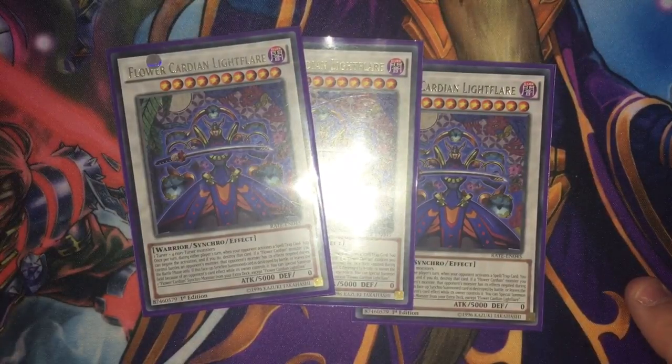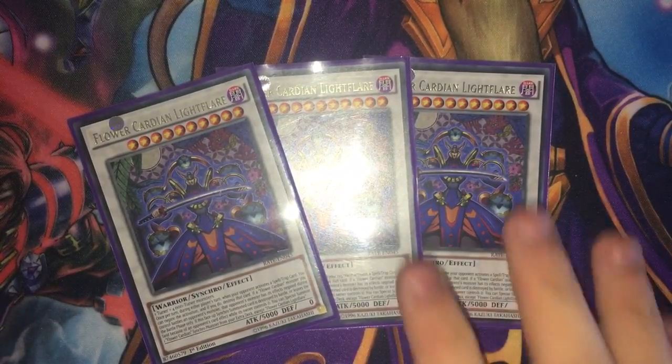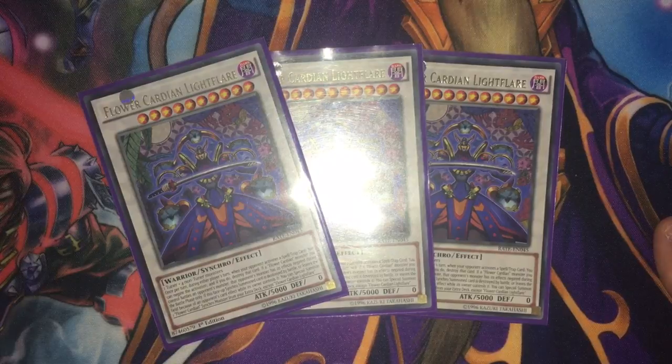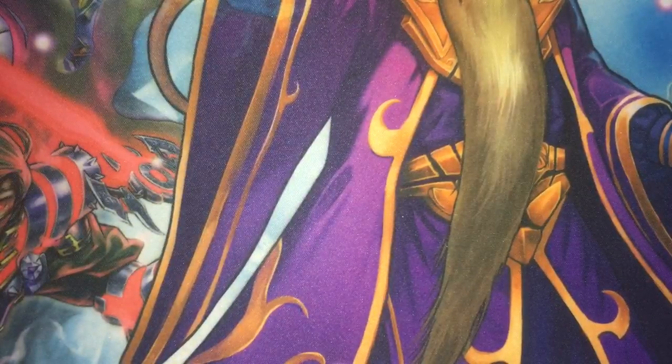Triple Light Flare — I know you could probably only get one or two out per turn, but by running three, if you're up against Tierra and you're forced to banish cards from your extra deck, you've got multiple copies. So you don't have to send all three just to keep the Light Showers and the Borderflys. What it does: once per turn during your opponent's turn, when your opponent activates a Spell or Trap card, you can negate the activation and destroy that card. If a Flower Cardian monster you control battles an opponent's monster, that monster has its effects negated during the battle phase only — so stuff like Chidori in Black Wings won't get its effects. Finally, if this face-up Synchro monster is destroyed by battle or leaves the field because of an opponent's card effect while its owner controls it, you can Special Summon one Flower Cardian Synchro monster from your extra deck, except Flower Cardian Light Flare — so you can Special Summon a Light Shower or a Borderfly back, or the new Synchro monster that's coming out, which I would run at three.